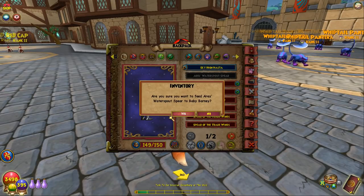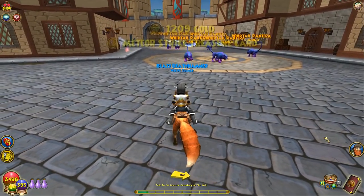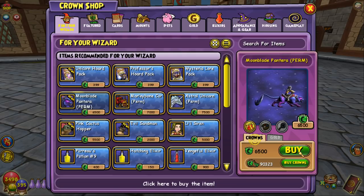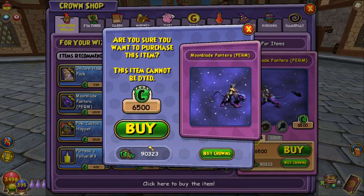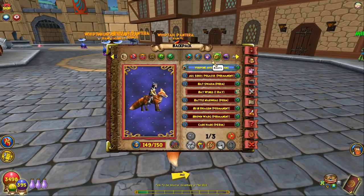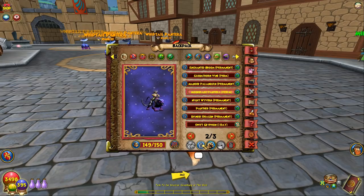I'm just going to delete some of these stabs — I don't really need these spears, whatever they are. Don't need those. We're going to buy this. We've got the Moonblade Pantera permanent mount — a mount that they said people have been asking for for a long time. Can't dye it because, I mean, why would you want to dye this color? This is what it actually looks like. We're buying this, and I'm also going to be using it in the walkthrough. Let's find it — the Moonblade Pantera. We're going to lock that instantly.